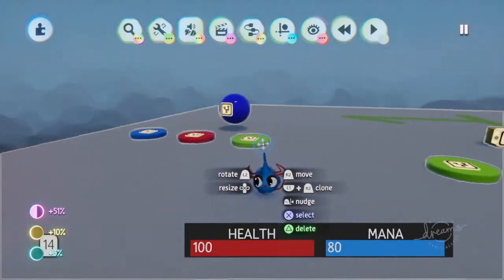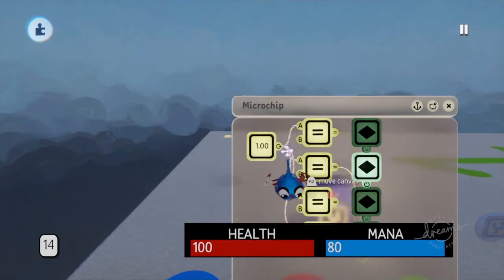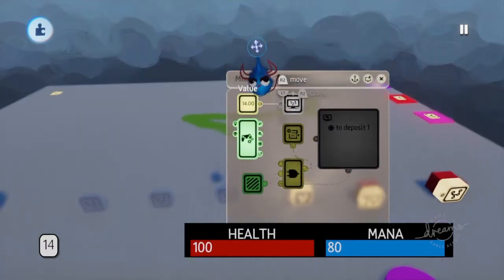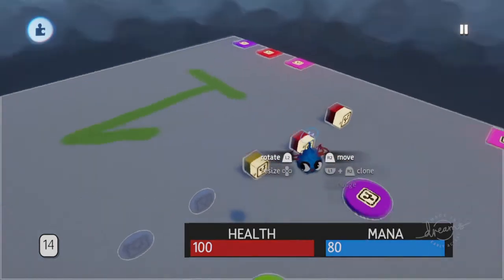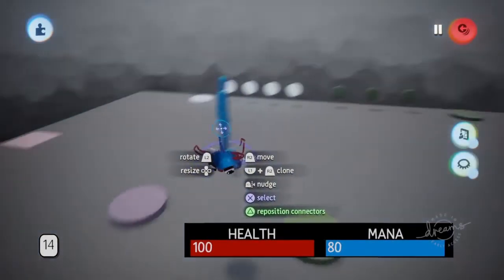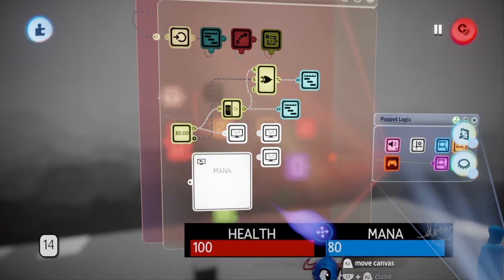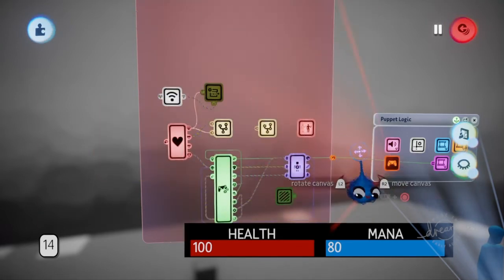Let me show you the variables. The ball's variable is set to persist. In scene one, the coins variable represents the value — also set to persistent dreams. My mana pool is set to 80, also persistent dreams. That's why everything carries over between scenes.